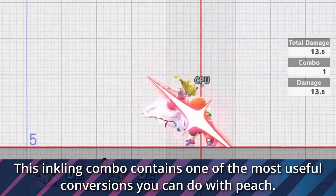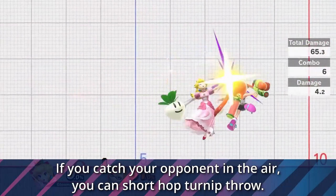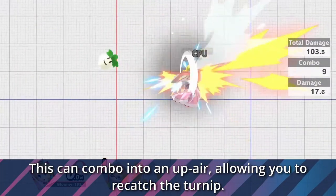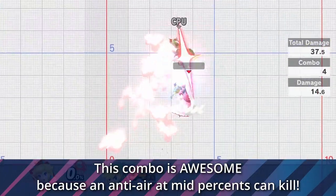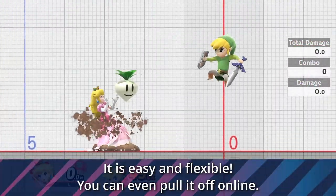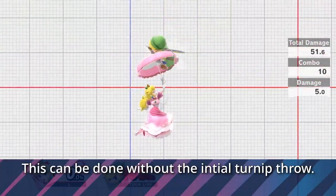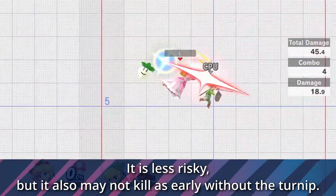This Inkling combo contains one of the most useful conversions you can do with Peach. If you catch your opponent in the air, you can short hop turn up throw. This can combo into an up air, allowing you to re-catch the turn up. This combo is awesome because an anti-air at mid percent can end up killing your opponent off the top. It is easy and flexible — you can even pull it off online. This combo can also be done without the initial turn up throw. It is less risky not to throw the turn up at first, but it may not kill as early without it.